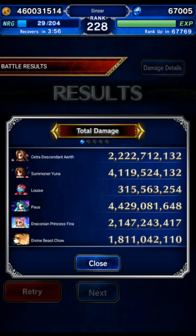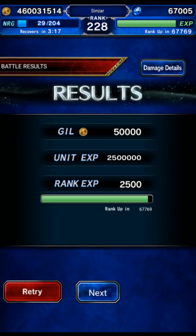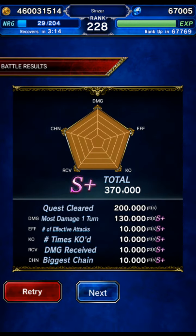Pause did the most damage, and the summoner unit brought up the rear. My unit is only EX2 and I don't have her card, which hurts her damage a little. Aerith with Holy did 2.2 billion — we didn't do the reflect Holy, only the regular. Reflect Holy could have doubled that but it breaks your chain and messes up all the other damage, so we just regular holied. Draconian Fina did 2.1 — really powered up by the new card, which helps her quite a bit. Divine Beast Child did 1.8; his LB would have been more. Louise's damage is garbage, but we're not in Clash of Wills, so you have to judge her by that mode.